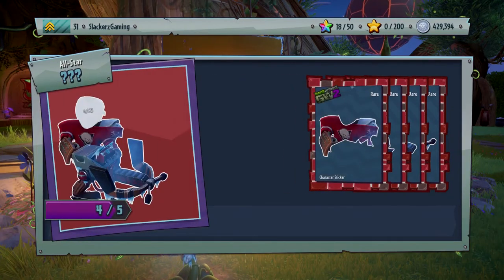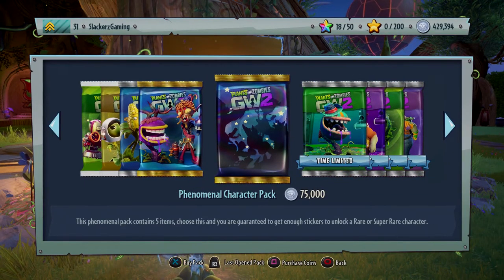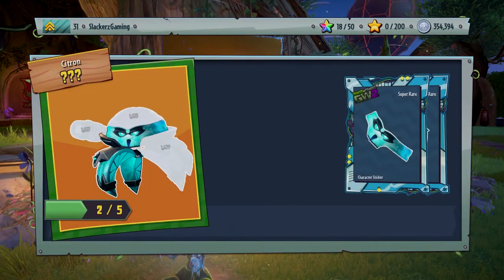We got ourselves our first All-Star - the ice hockey one, the Goalie Star! That's another rare one. I think there's a chance to get super rares out of this - there are stickers to unlock rare or super rare characters. Two down, a few more to go.